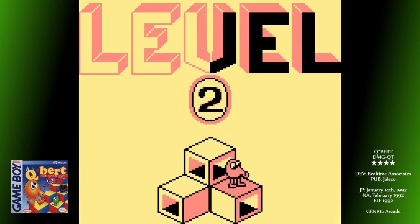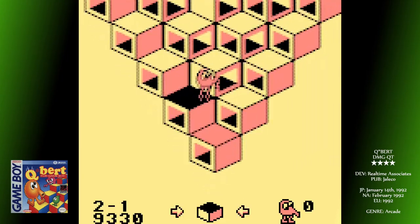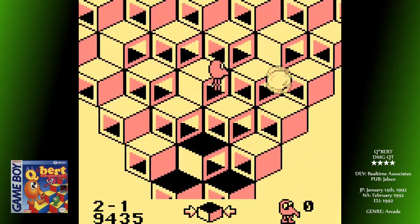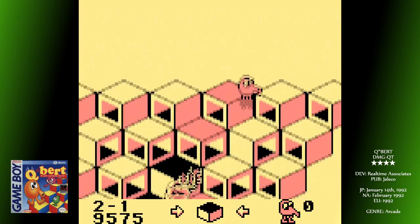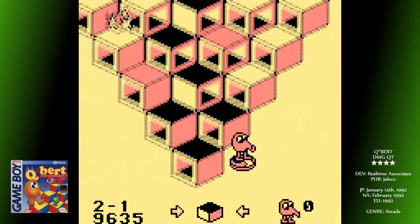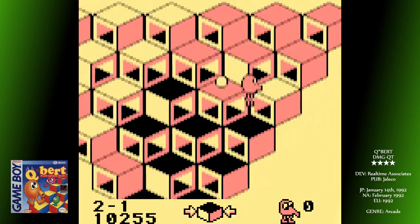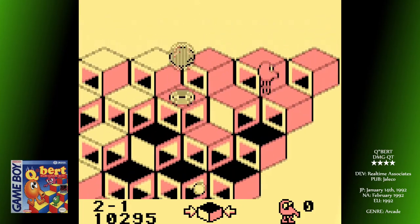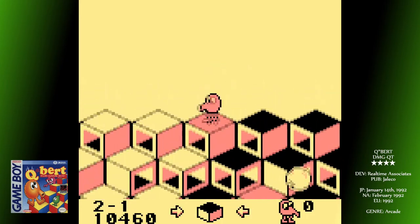If you beat the game you get an input code that allows you to watch the whole thing. In the arcades you got a diagonally mounted joystick, which avoided the confusion that can befall players of isometric games. Here you have two choices: you can use the D-pad normally, which relies on you pressing diagonal directions at all times — it makes your thumb ache after a while but is easy to visualise. Or right can move Q-Bert down and right, up can move him up and right. I always fail horribly trying to use that method as there seems to be no congruence for it — sometimes the directions are rotated 45 degrees left, sometimes right.